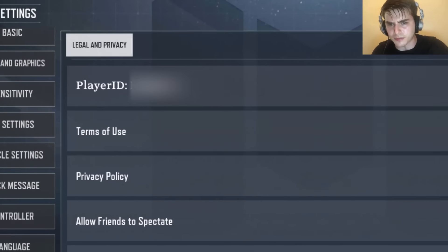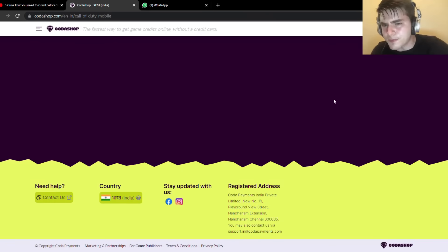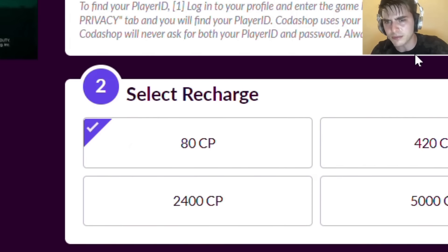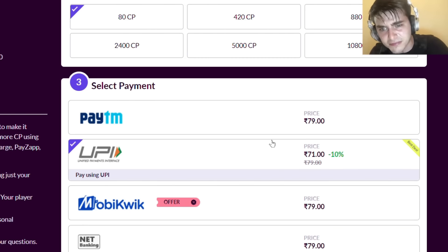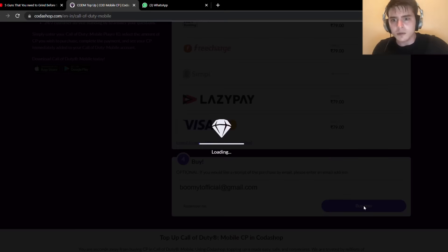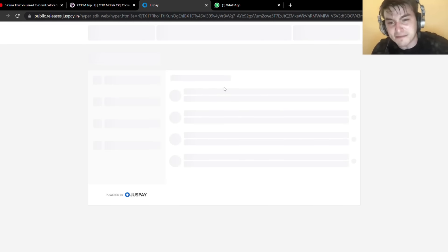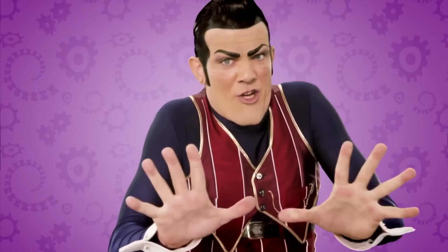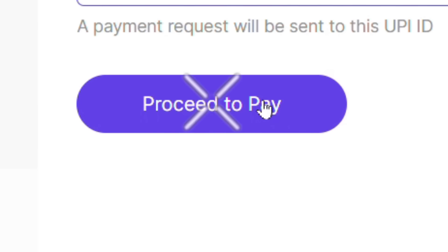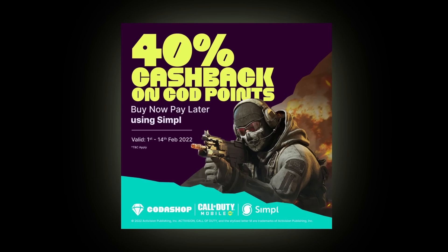Follow my steps to get the 10% discount. The second offer is: if you use SimplePay while making your purchase, then you may receive an assured cashback of 40%, which is available till the 14th of February.